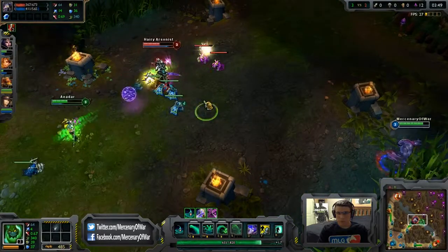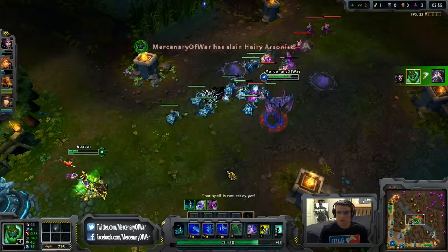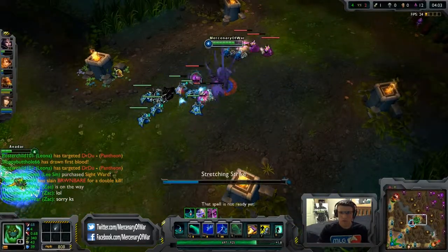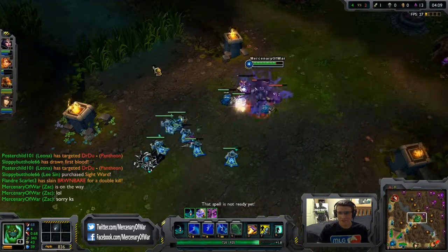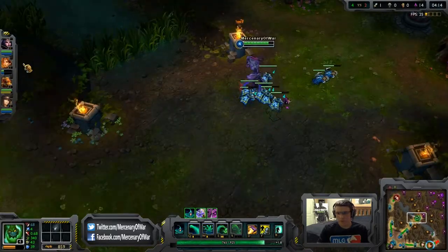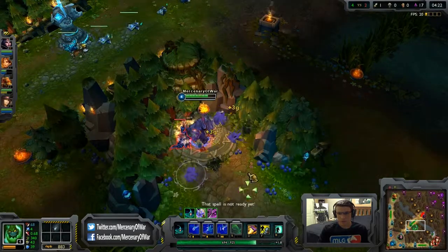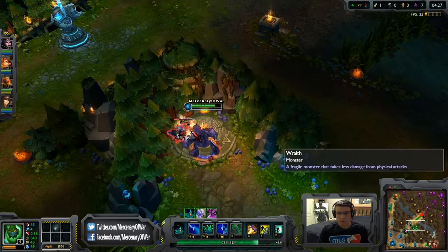It'll probably still be an easy game and if I can hit my W — oh, the KS! That was pretty bad on my part; I should have just let her have the kill, I shouldn't have even gone in. I'll push this turret a little. I think they have a jungling Kale which is GG I guess — I've never seen it before. This team looks pretty easy to go against.